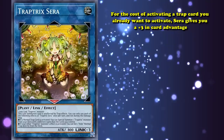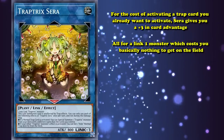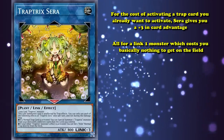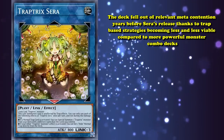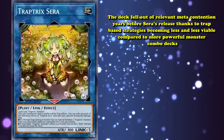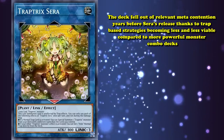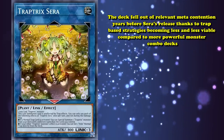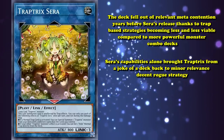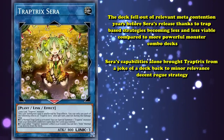For the cost of activating a Trap card you already want to activate, Sera gives you a plus 3 in immediate card advantage, all for a Link 1 monster which costs you basically nothing to get on the field. Sera's absurd list of abilities is the cornerstone of the modern Traptrix strategy, as the deck fell out of relevant meta contention years before Sera's release thanks to Trap-based strategies becoming less and less viable compared to more powerful monster combo decks. While Traptrix hasn't been a top-tier deck for years because of these inherent limitations, Sera's capabilities alone brought Traptrix from a complete joke of a deck back to minor relevance as a decent rogue strategy.